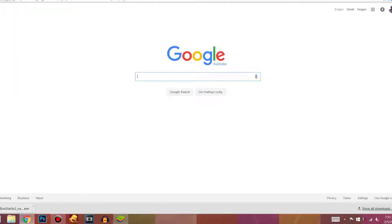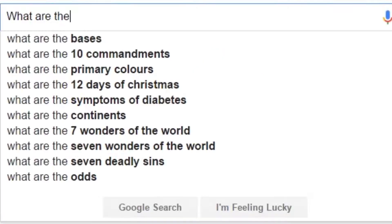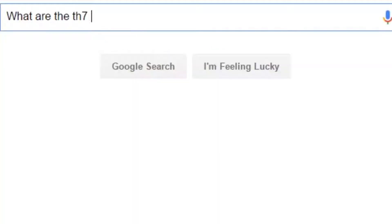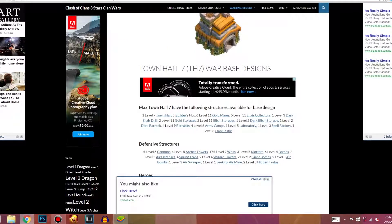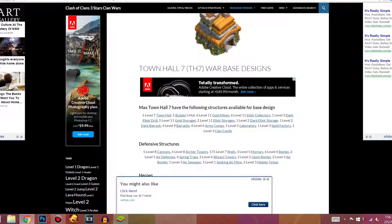First of all, I'm going to look up what the structures in Town Hall 7 are because I have no idea — it's been too long. It actually took quite a while to find all the Town Hall 7 structures, but here they are.